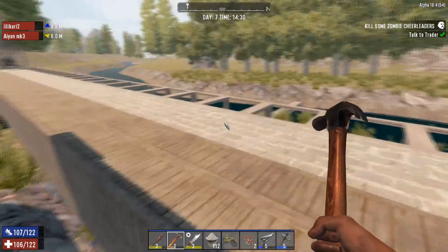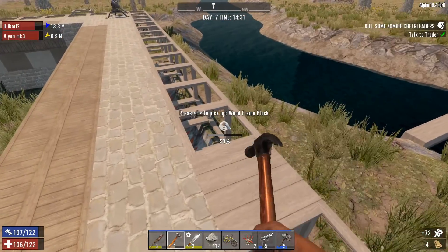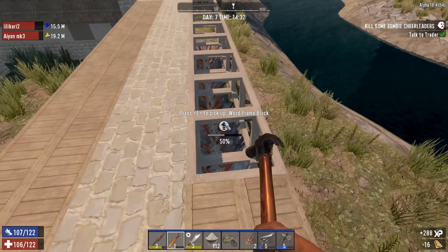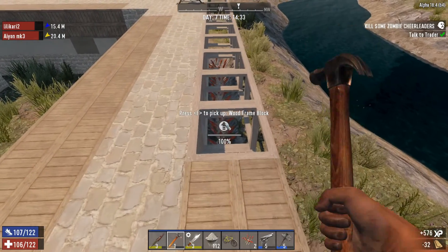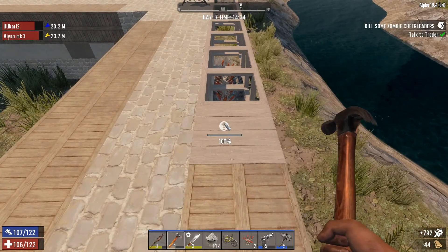That reminds me, why haven't we had a warning yet that there's a horde? We'll come in later. Yeah, but actually it's a setting — you can change how early you get the warning. We already know it's day seven, so. I think the first lightning strike happens around four, five o'clock.